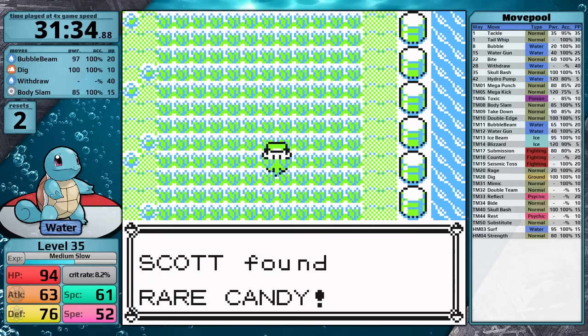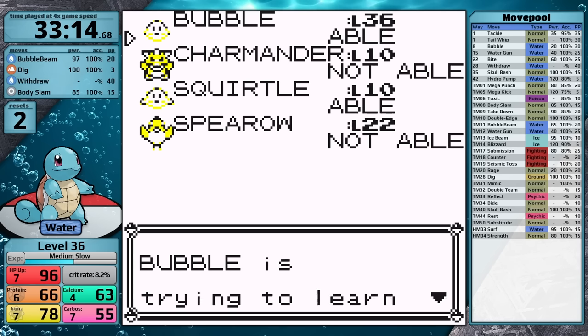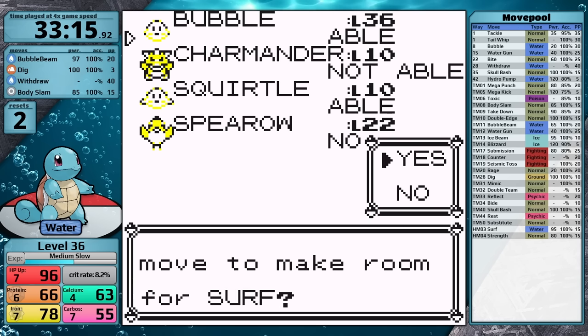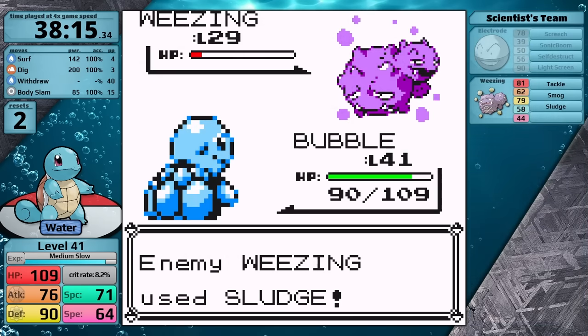On Cycling Road, I make sure to pick up the rare candy, then head into the Safari Zone where I can get the HM for Surf. With some Water-types like Starmie, it doesn't make sense to teach this move because there's no move deleter in Generation 1, but with Squirtle, I don't think its moveset is diverse enough to pass it up. So I teach Surf in the place of Bubble Beam, and now Squirtle has its best offensive move.